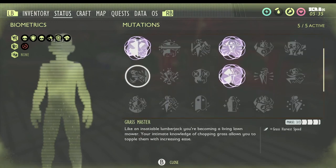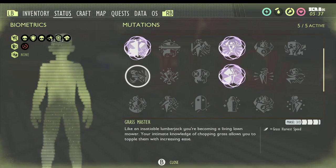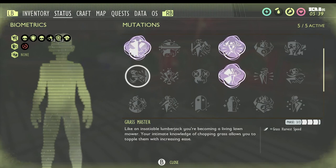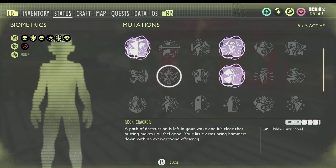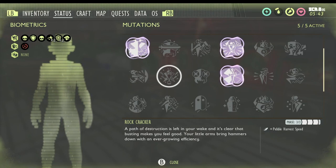Grassmaster lets you harvest grass faster and you get it from chopping a lot of grass. Similarly, Rock Cracker lets you harvest pebbles faster with your hammer, and you level it up by cracking a lot of rocks.